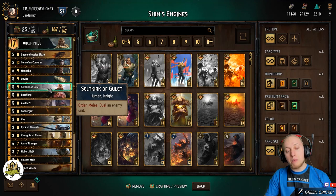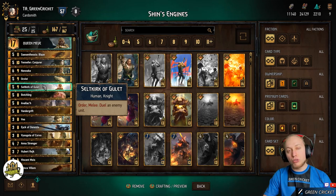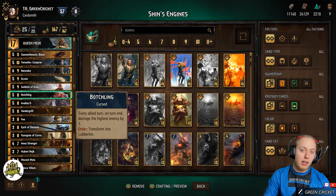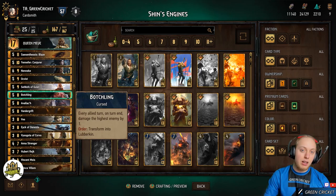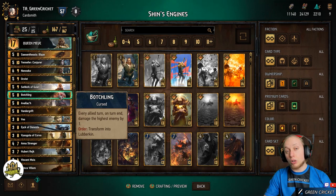For example, if you use Yenneke, which I'll explain later, you can boost Seltkirk up much more, giving him even more removal potential. So that's actually one of the few removal cards we have in the deck. Then there is Botchling, which deals one damage on turn end to the highest enemy. But if you click on it and execute his order ability, he will transform into the Loverkin and boost the lowest unit on your board. So he can either be a damaging card or a boost card, whatever you need at a certain time.